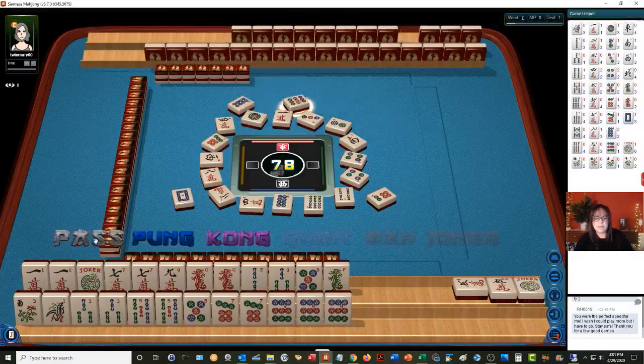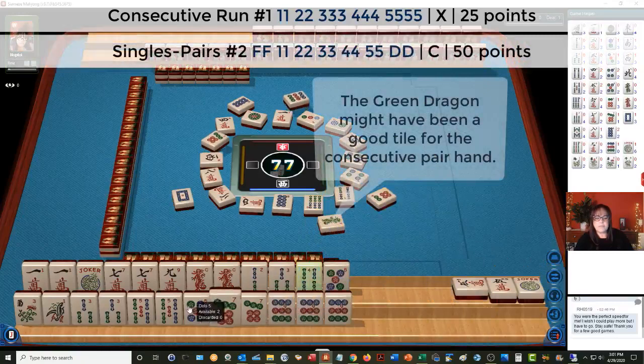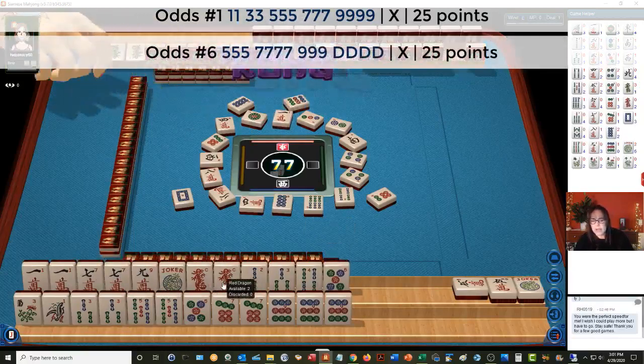Nine dots. There's the four. Let's discard the green dragon. Green dragon. We do have one, two, three, four, five there. We're committed with the five crack, though. We need a three crack in here — none are out right now. That is a gap. Or we could play five, seven, nine dragon.